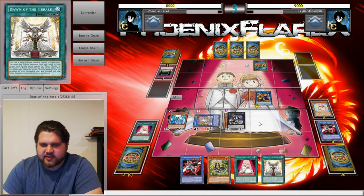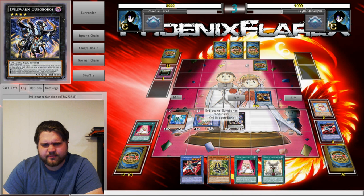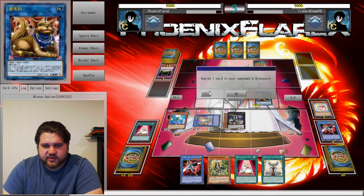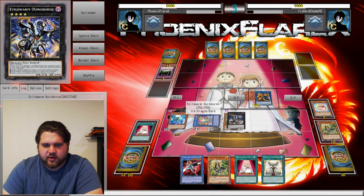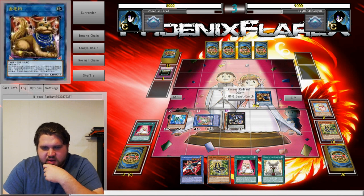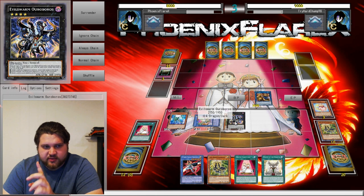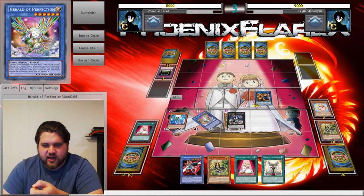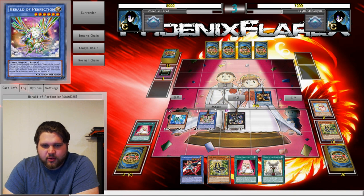I'll just use it to add Dawn of the Herald to my hand - that way the deck is just thinner, essentially. I can bounce this card, and it's this game. Target a card your opponent controls and return it to the hand, so we'll bounce this card. That's 18, that's 36, that's 46, 55, 75, 75 plus 750. Yeah yeah yeah - this is just game. We're just gonna do this. Don't let your opponent play, and then kill him. That's the moral of this story - that's the motto of our game plan.